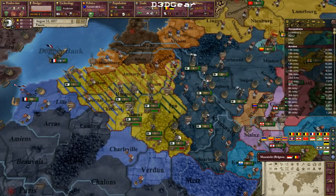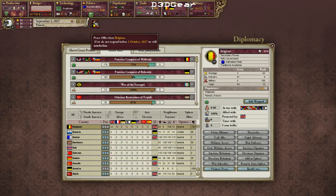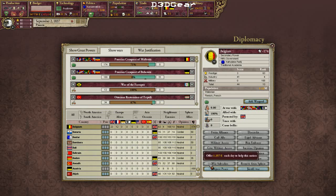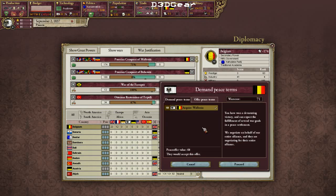Belgium here is being occupied slowly — they are offering me Wallonia now. I do want Luxembourg, but at the same time I'm afraid Britain might intervene while I'm at war with Austria. France is almost out of this war. So I will accept Wallonia.